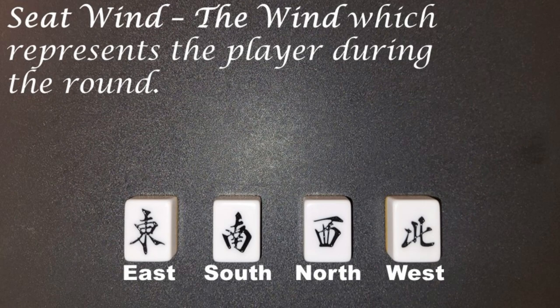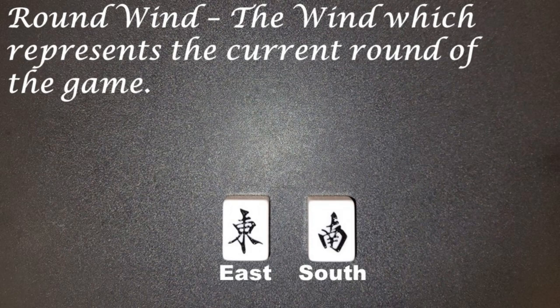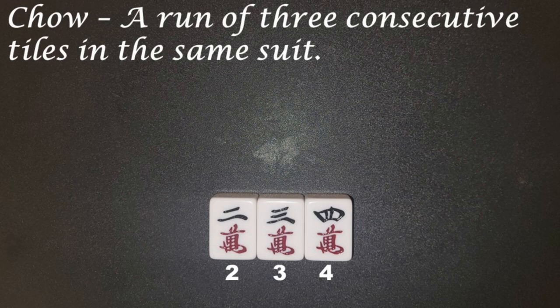Seat wind: the wind which represents the player during the round. Round wind: the wind which represents the current round of the game. Chow: a run of three consecutive tiles in the same suit.